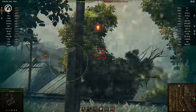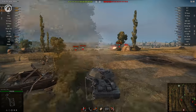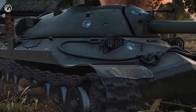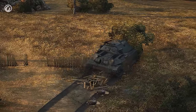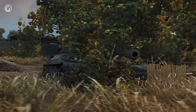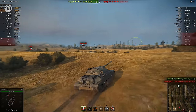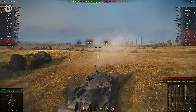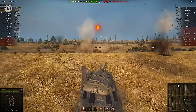Mr. 68 shoots plenty, dealing reasonable damage, but it seems the main objective is revealing enemy positions. Are you still not convinced that the IS-7 is a scout? Look how Mr. 68 disappears into that bush — the tank is practically invisible. Teammates sweep the eastern flank clean and surge forward. The scout goes forth as well, peeking over a new ridge line. Here's some more typical scout gameplay, including a cautious duel over the ridge.